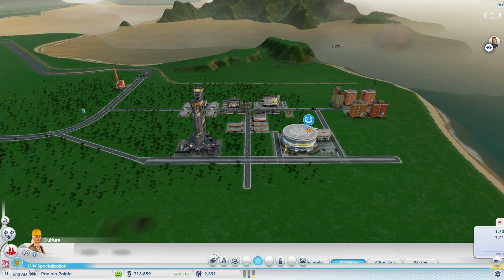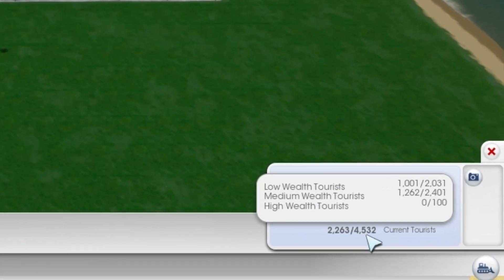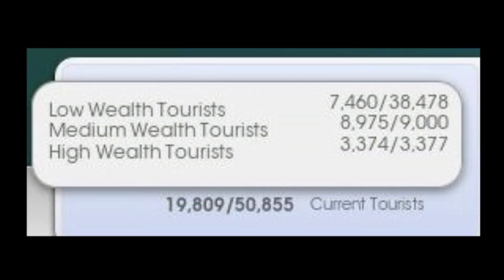Now let's talk about the capacity of the tourists in your city. If you go into the gambling tab under specializations, in the bottom right-hand corner you will see two numbers. Correct me if I'm wrong, but these numbers represent the actual tourists in your city over the max capacity that you can actually handle. By doing this, you can see just what your city is lacking.